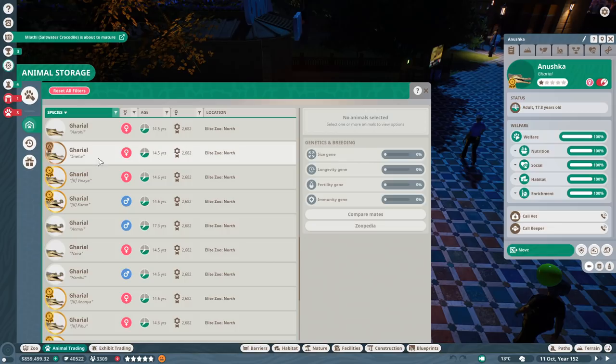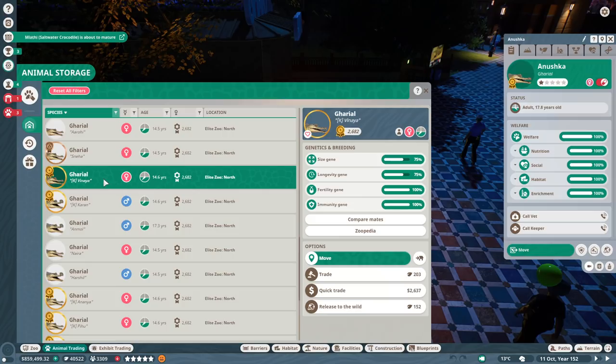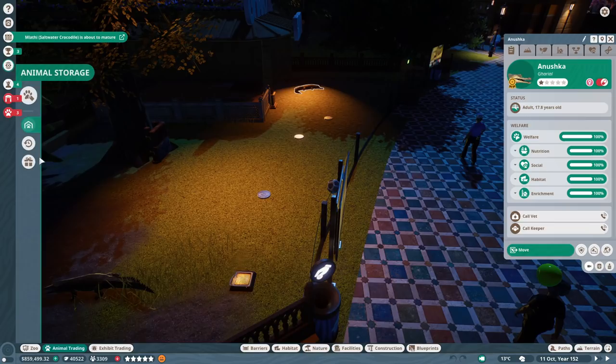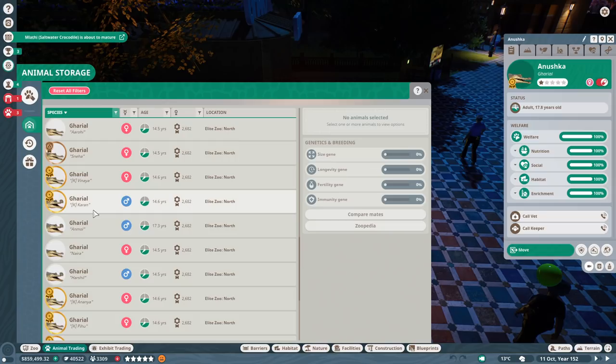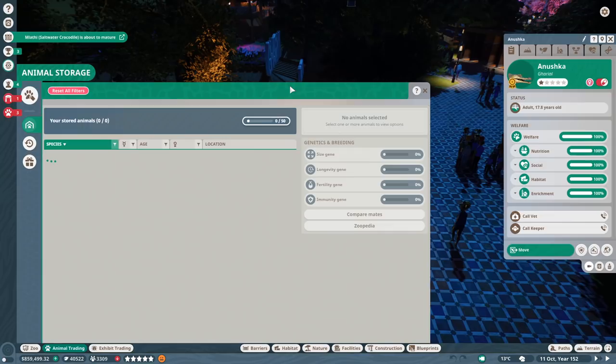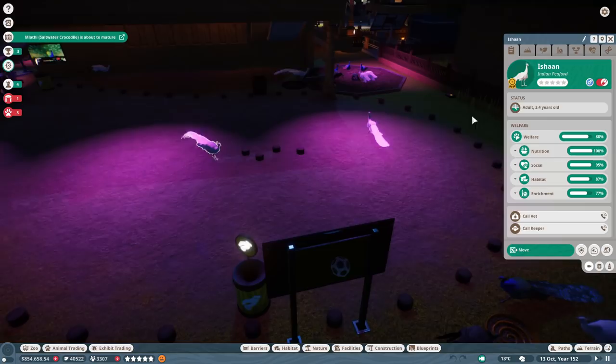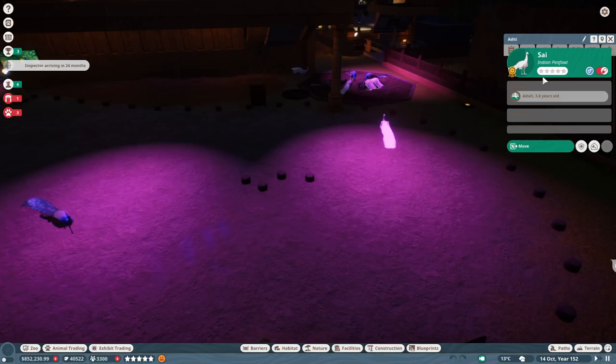We've got four Gharial — Sneha's already on her way, and Vinay and Karan, both around the same age. Let's do a quick test run over here; if it's pointless, it's pointless and I'll move on, but it would be a shame to not at least try. I know we have a bunch of elephants that we can probably do the same for. And our Peafowl over here — I've taken good care of them, but they just don't want to register it. Zero stars? Come on.